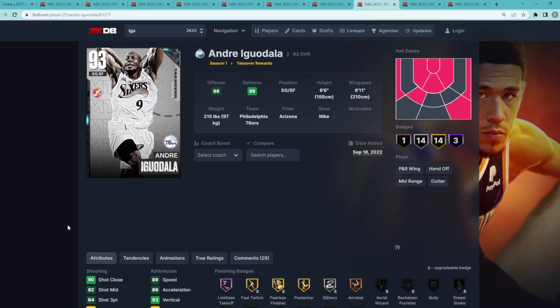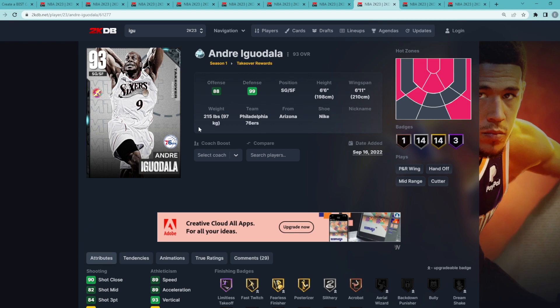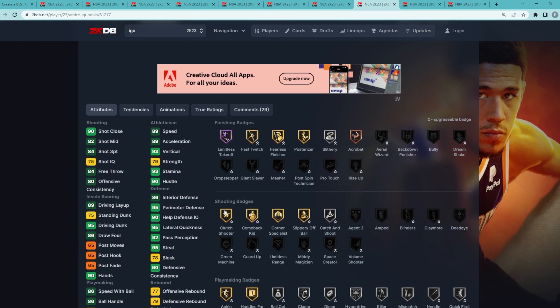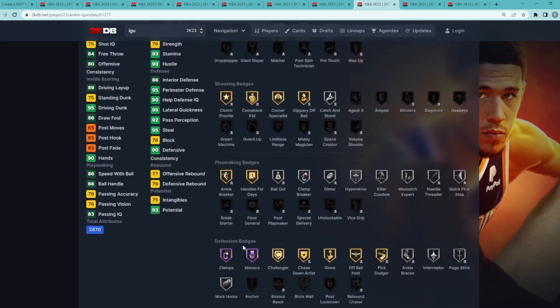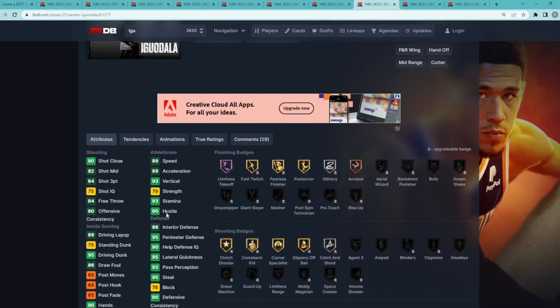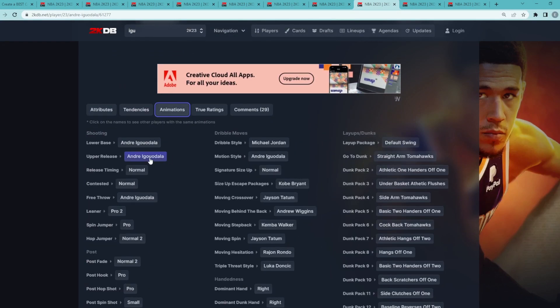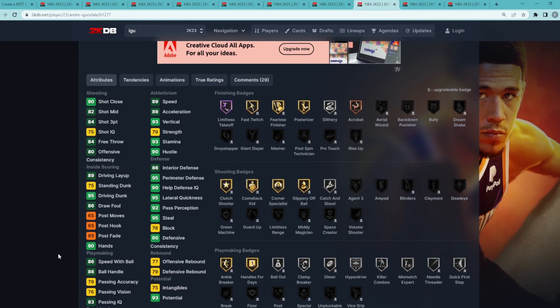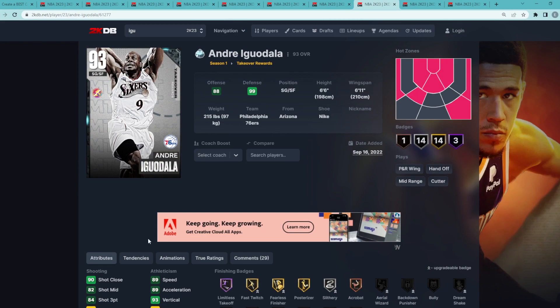Coming in at my number 8 spot is going to be Diamond Iguodala. I think he's a really, really good two-way card, at least at this point of the year. He's got 95 perimeter, 95 lateral quickness, with a 95 steal. You can't really get much better on the defensive side of things. He's also got Hall of Fame Clamps and Hall of Fame Menace. As a two-way card, he's got a good jump shot — not the best in the game, but if you're wide open you should be able to green very consistently. He does have the Michael Jordan dribble style, and he's going to be a really good slasher with a 95 driving dunk. Overall, I think Iguodala is going to be an amazing free card.